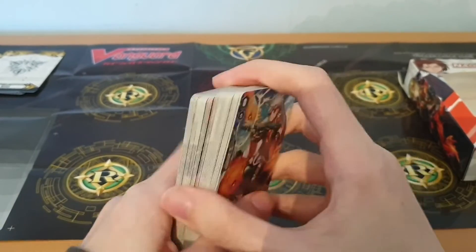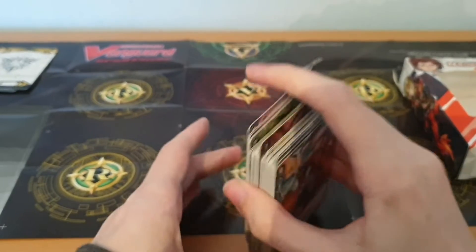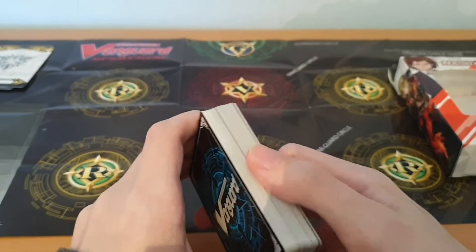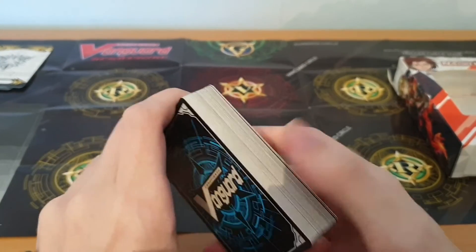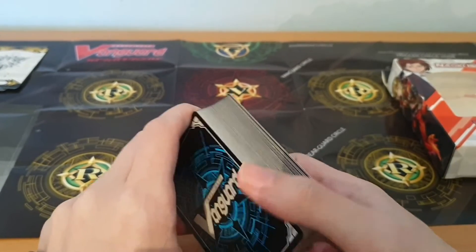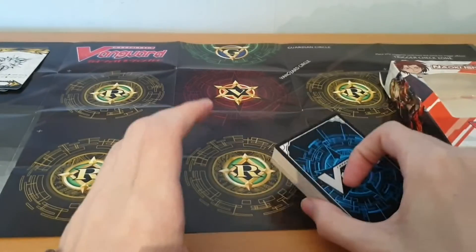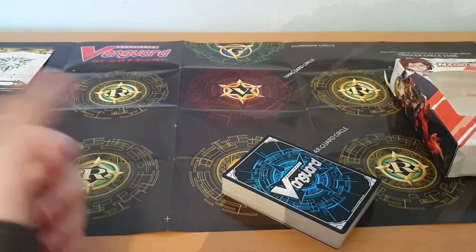That's my look at the Narakami trial deck. As for what I personally want to build, I'm most interested in a Neo Nectar deck — not just because of Wrecker, but because the idea of playing around with tokens and using the Force marker to buff less powerful units and bombard the opponent is really interesting to me.